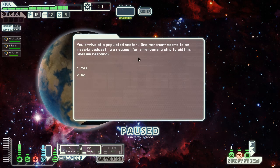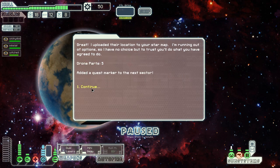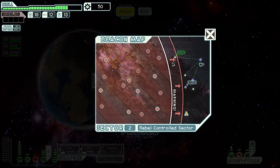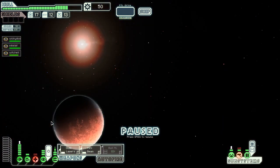A merchant is mass broadcasting for a mercenary ship. He needs to deliver cargo of drone parts a few jumps away - sure, I'll respond. He gave me five drone parts. I'll head there since I'm going that way anyway. I should have repaired my medbay - it just occurred to me.